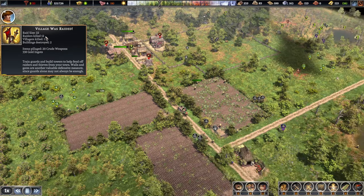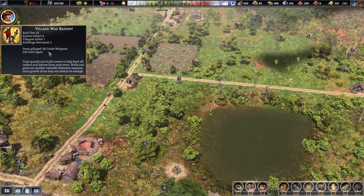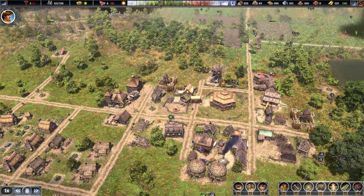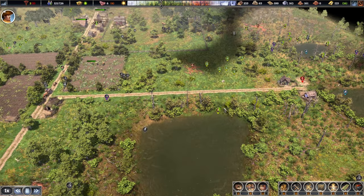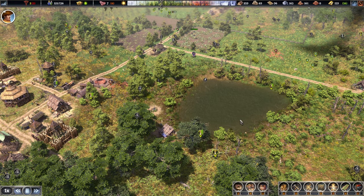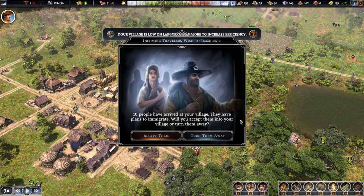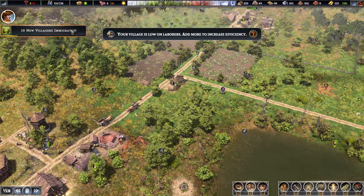We should be able to see very soon how the raid went — I don't think they got anything from us. It seems we only lost like one villager, which is good as well. Not too bad at all. Village was raided — 22 raiders, 12 were killed, 2 buildings damaged. Oh, they got 338 gold from us and 20 crude weapons. Defenses are gonna go up very shortly — that is not good, not very happy with that. We'll be fine, we'll recover. I'm not so sad about the gold — it's more the crude weapons.